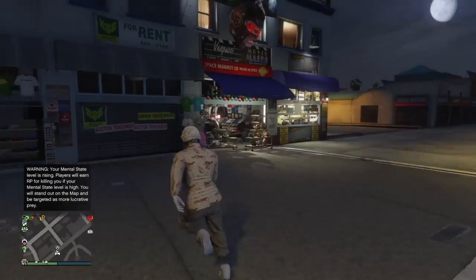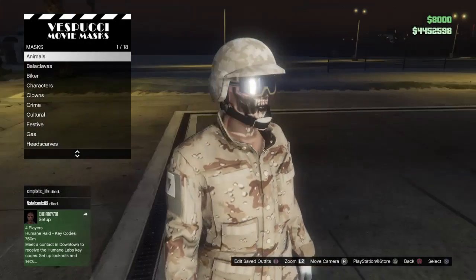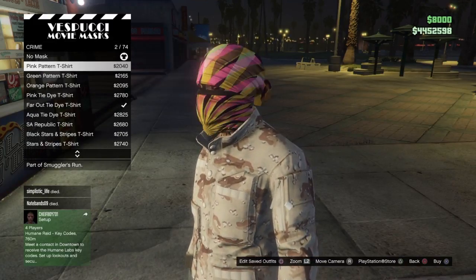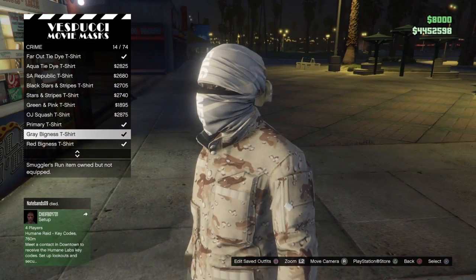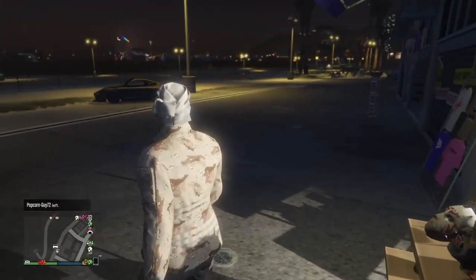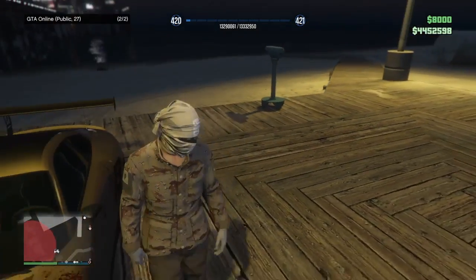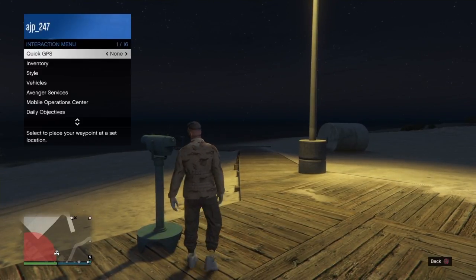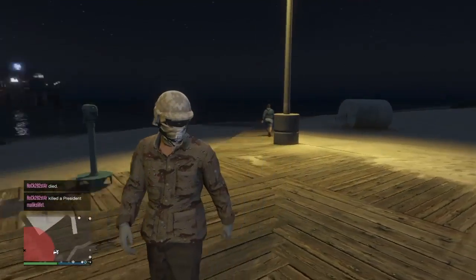When you get to the beach, go to the mask section and then scroll down to crime. Go into crime and scroll down to the one called grey bigness t-shirt — that's the one you're gonna put on. Then we're gonna do the telescope glitch, so head to a telescope. There's one right by the beach. To do the telescope glitch, run across the telescope, click right on the d-pad, hold down the interaction menu, go to style, go to outfits, and select the outfit we just saved — for me it was the tan video. Click on it, walk away, and you'll get the mask.